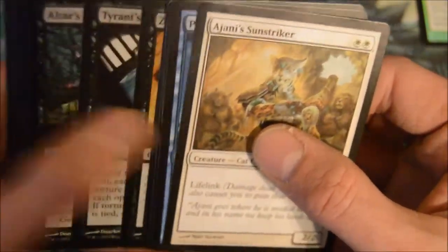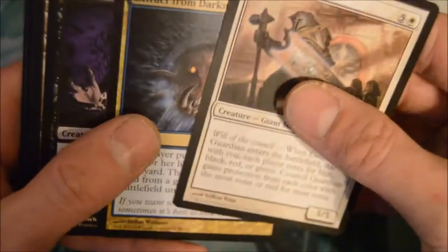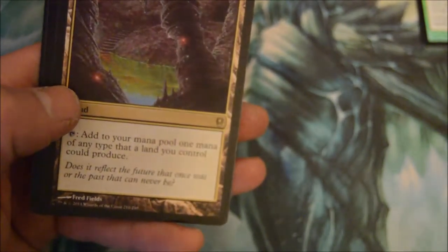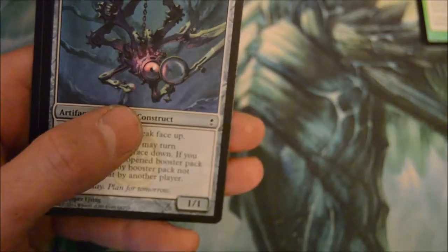Last two packs. Reflecting Pool — there we go, something new! Add one mana of any color that a land you control could produce. Sweet — I was actually liking that pull. One pack left, let's see what we get.